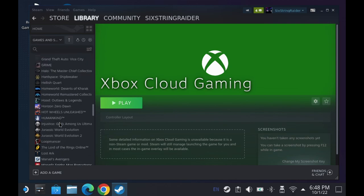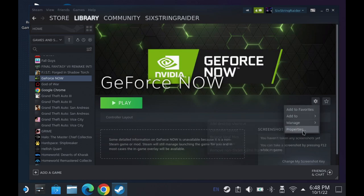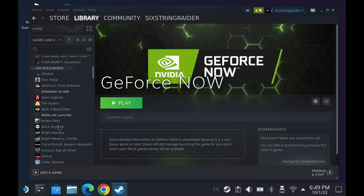All we have to change each time is the site at the end. For GeForce Now, which is also running through Microsoft Edge, the launch options are identical to Xbox Cloud Gaming except at the end we change the address to play.geforcenow.com. That gives it the window sizing and destination, and changes Edge from just a browser to looking really nice. We're going to do this for Boosteroid and Luna as well, and then we'll take a look at how clean it looks in game mode.